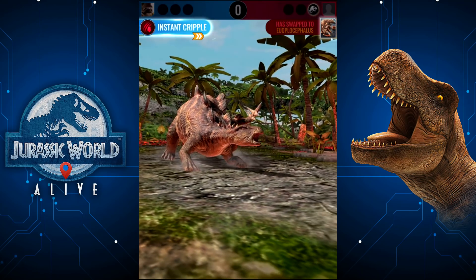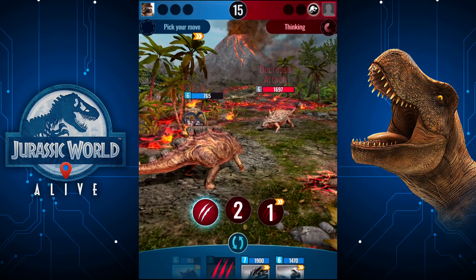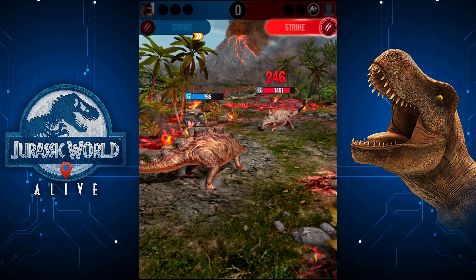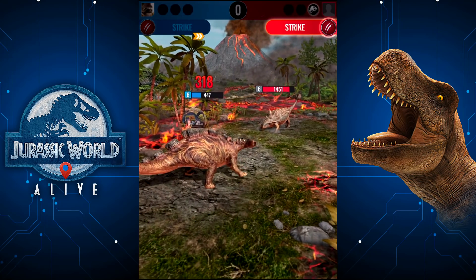Instant Cripple — does he do damage? It doesn't, does it? I really don't like that as a move. I just wasted an attack there because he didn't even hit me, and Instant Cripple only works for one turn.